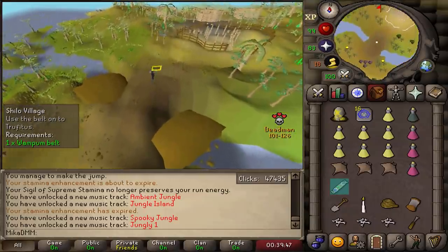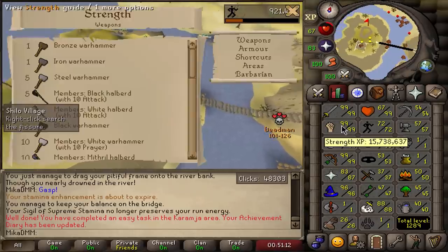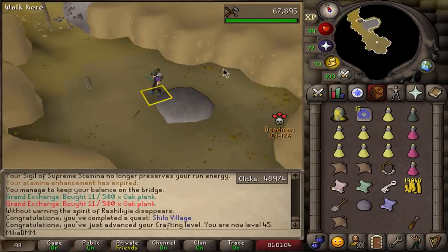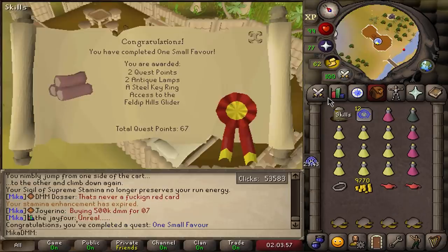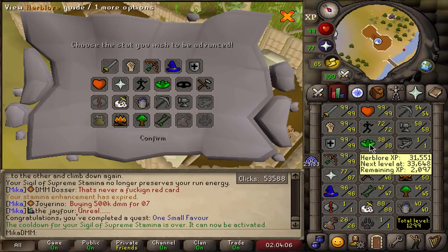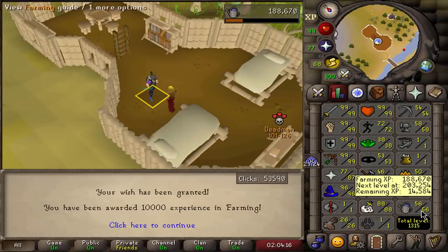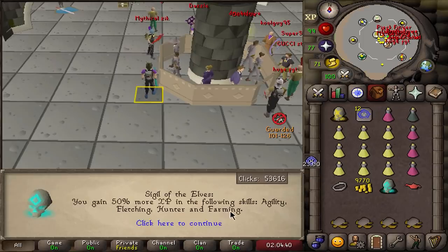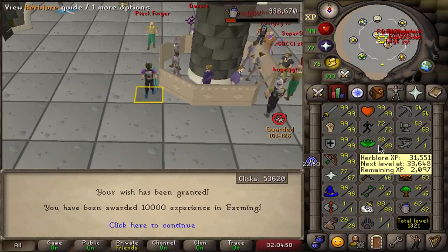Shiloh Village completed. They fixed the interface-stall trick — you used to be able to prevent the bridge check by interface stalling while moving, but it stops you now. One Small Favor completed. I'm taking the farming XP reward — 150k XP in farming, getting to level 62. Throughout my Slayer I've gotten a ton of herbs I can train Herblore with separately, so farming made more sense. Murder mystery done — always leaving the easy quests to last.